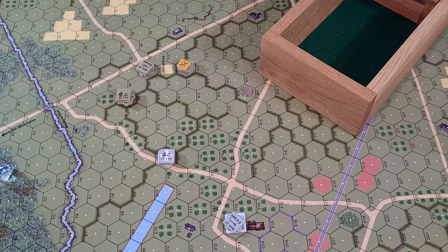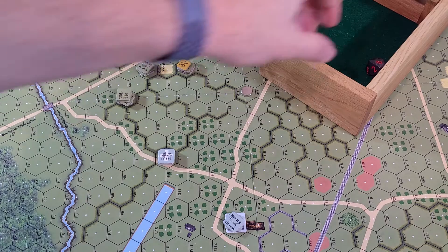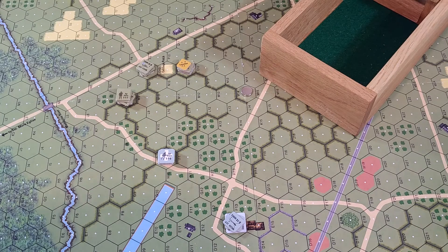Welcome back, thank you everybody for coming back. We are on to turn five, and it is time to roll to see if the Germans get their reinforcements. We need to roll one die and it has to be less than the turn number. We got an eight, so they are not coming on this turn, so this should be a relatively short turn.